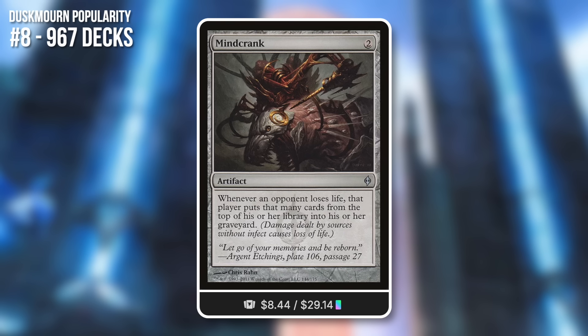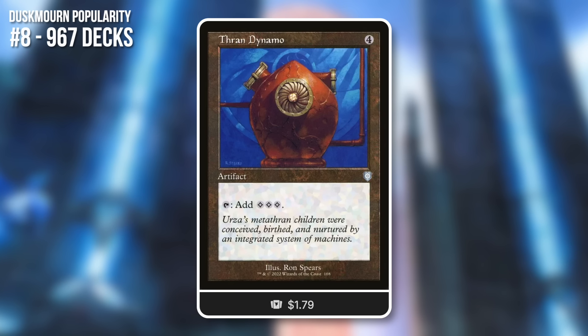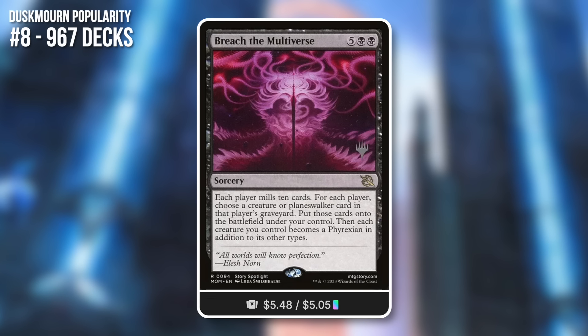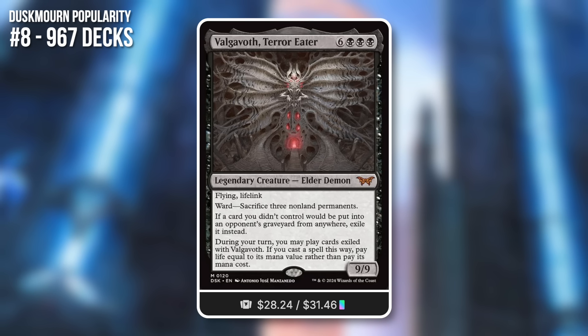Keep in mind we are only less than two weeks out from when this set came out, so these numbers are still going up. It is impressive that at 9 mana, players are still excited and building around it. For synergies: Minecrank at 49% — whenever an opponent loses life, they mill that many cards, which your commander then exiles. Thran Dynamo at 46% — artifact for 4 that taps for 3 colorless, just giving you mana efficiency. Breach the Multiverse at 46% — a 7-mana sorcery where each player mills 10, giving you access to all those cards. Valgavoth Terror Eater: almost 1,000 decks, good enough for 8th place.